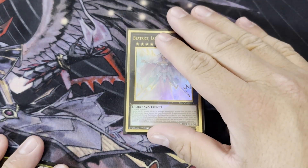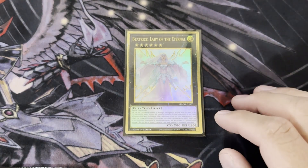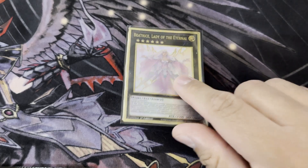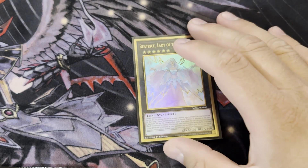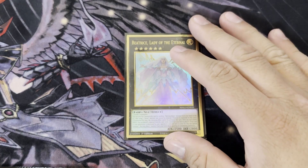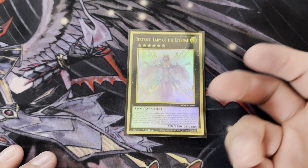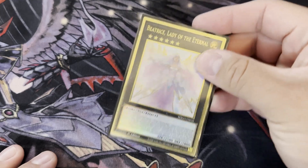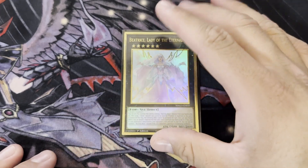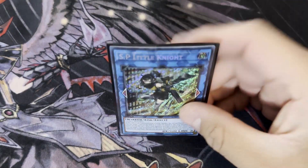I play one Beatrice — if you get two level sixes on the field without another way to fusion summon, activate Beatrice to send Chimera Fusion to the graveyard, then add it back to hand from its own effect. You don't have to play it but that's the idea. I only have a gold rare, which is the worst rarity. Last but not least, I play SP Little Knight — this card is broken; hopefully it doesn't get banned.